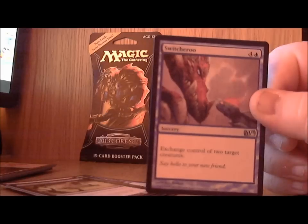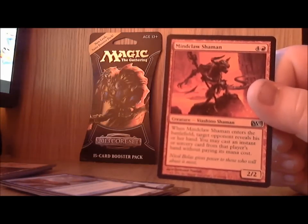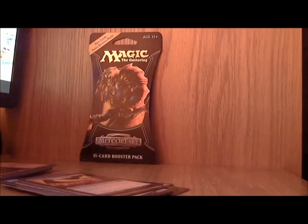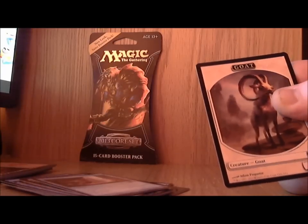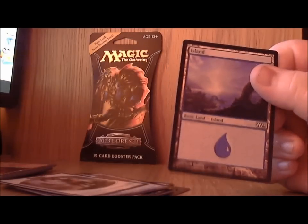Continuing the second pack: Tormented Soul, Switcheroo, Mind Claw Shaman, Public Execution, and the rare for this pack is Trading Post. We also get a goat token, which goes along with Trading Post, and an island.